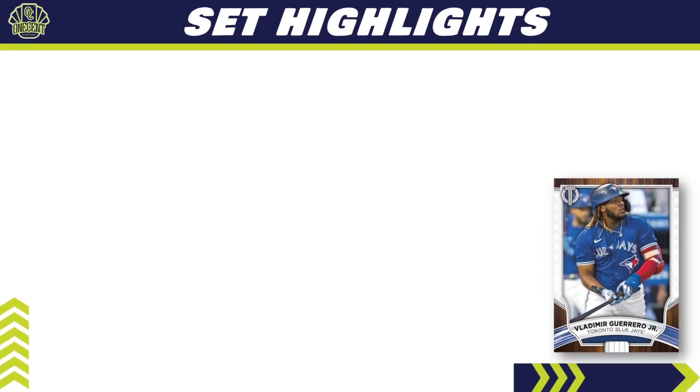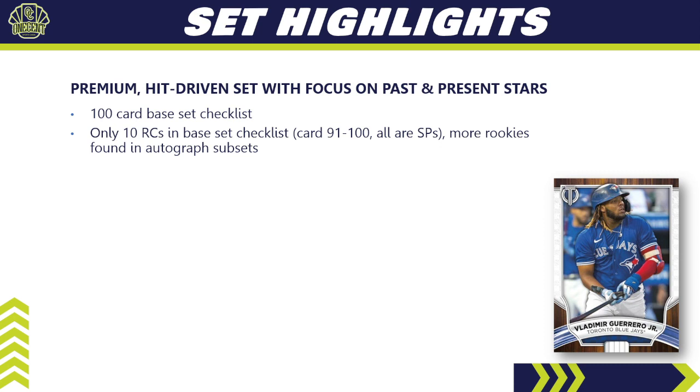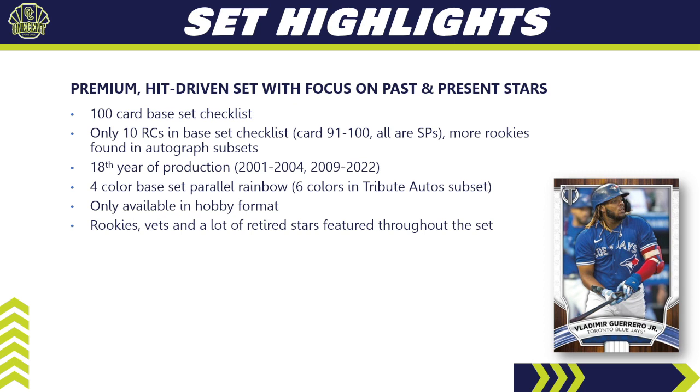Here we go — 2022 Topps Tribute set highlights. First, it is a premium hit-driven set that focuses on past and present stars. The base card checklist is 100 cards, and there are only 10 rookie cards found in that checklist — cards numbered 91 through 100 — and all of them are short prints. Don't worry though, there are more rookies in the abundance of autographed subsets. It is in its 18th year of production, started back in 2001, rebooted in 2009, and has been going ever since. The set is only available in hobby format.